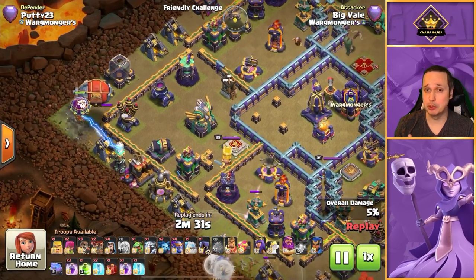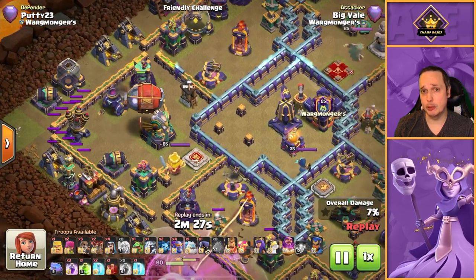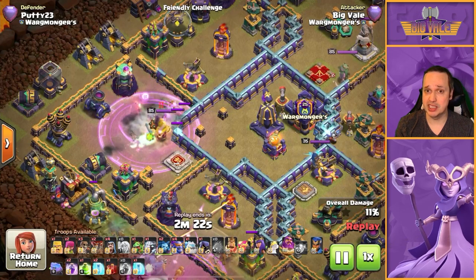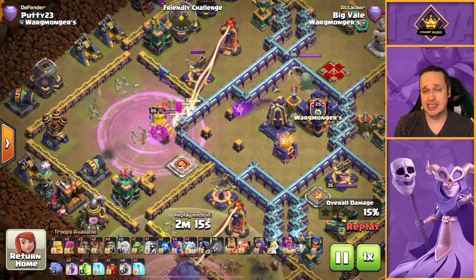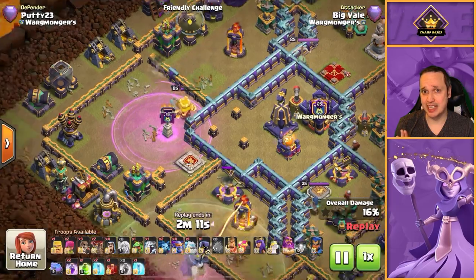The other funneling option is the Blimp, which is kind of old school going back to Town Hall 13, but the Blimp can be really good if there's a compartment you just want to completely wipe out. We use Yetis and a balloon with a valve - a standard Yeti bomb. It's super effective if there's just one compartment you need to take out.